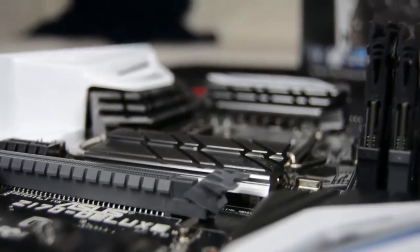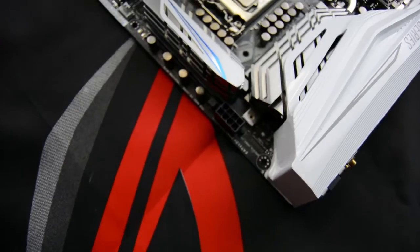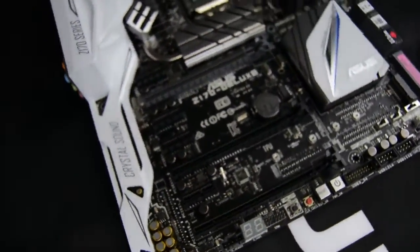One of the biggest things is that it supports DDR4 RAM, which is the new hotness. You've gotta have it because DDR3 is old news. There's also a very handy little latch that can be used to remove the RAM instead of trying to fight with your motherboard to get your RAM out or back in, so that's made a lot easier.